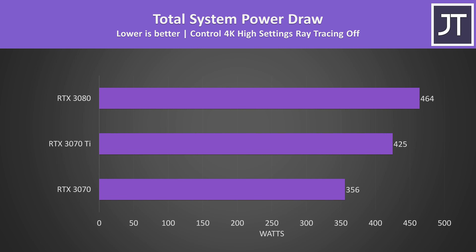Here's how much power the whole PC was pulling from the wall in Control at 4K max settings. The system with the 3070 Ti was using about 19% more power compared to the same system with the 3070 installed, though there was just a 9% boost to FPS. Meanwhile the system with the 3080 installed was drawing 9% more power from the wall compared to the 3070 Ti, but there was a 23% boost to average FPS — so although the 3080 uses the most power, it seems worthwhile relative to the higher performance increase.